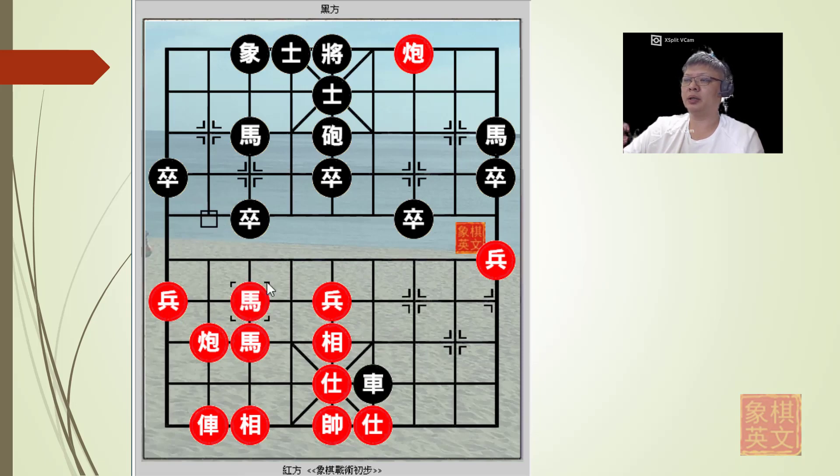Because the horse was now delivering a fork on both the horse and the cannon, and since the black cannon was protecting the black horse, red could only capture the black cannon. Red would still have the material advantage at this point. In the book, h8+7 was written, which the speaker thinks was an error, since the black cannon was captured.